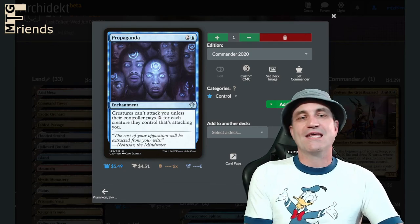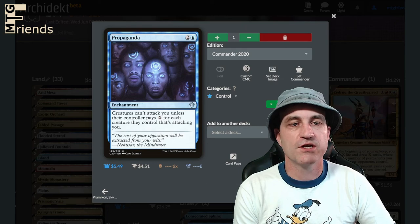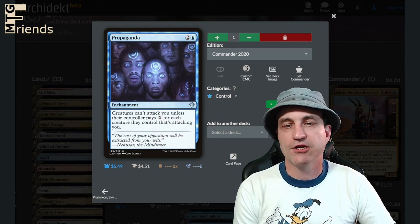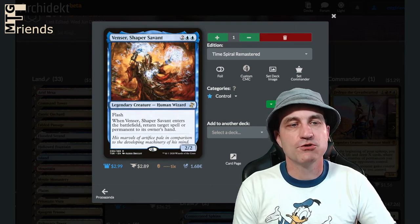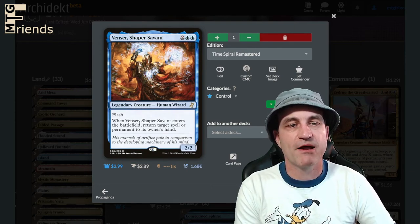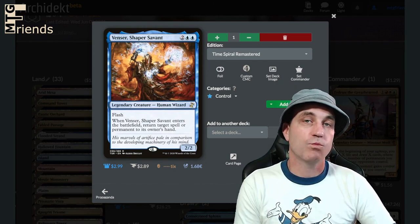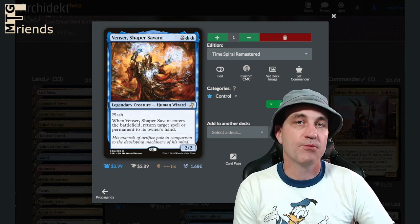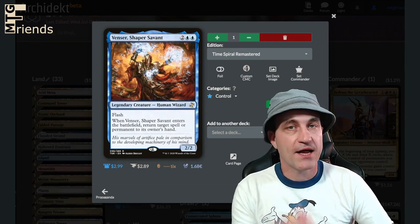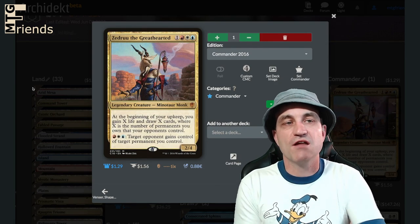Propaganda — another way to keep them off your back. Creatures can't attack you unless their controller pays two for each creature attacking you. Venser, Shaper Savant — a 2/2 with Flash for four. Whenever Venser enters the battlefield, return target spell or permanent to its owner's hand. This is way more versatile than you probably realize — you can really help your board state by dealing with their stuff, and if you need to bounce something of yours back, you can do that too.